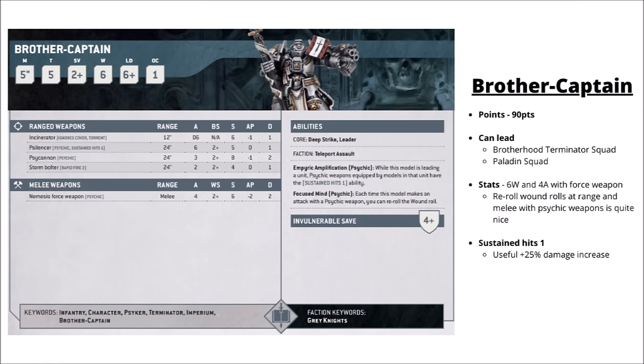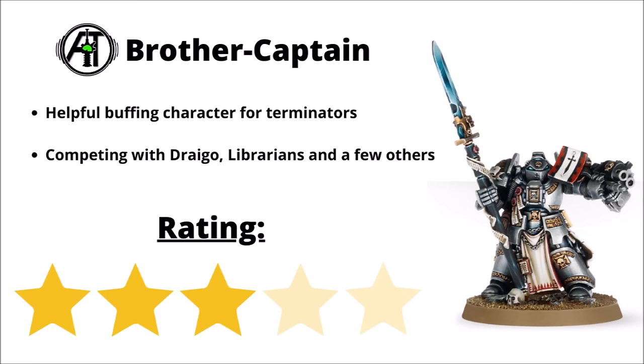Next up we've got the Grey Knights with the standard Brother Captain at 90 points. These guys fight in Terminator armour with a profile that matches the standard Terminator Captain closely, but can pack a Psy Cannon or Incinerator and hit with a force weapon in melee. He grants his squad Sustained Hits 1 to any psychic weapons in the unit, and personally gets to re-roll wound rolls with psychic weapons — helping his own damage output against tougher targets. He definitely adds solid value to a Terminator unit, though his main issue is competing with a lot of other very good Grey Knight data sheets for leading Terminators and Paladins. First choice for a lot of people would probably be Draigo, and Librarians with mortal wounds are handy after that. I've chosen to rank him a 3 out of 5.